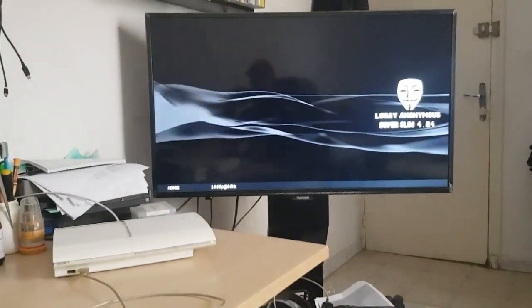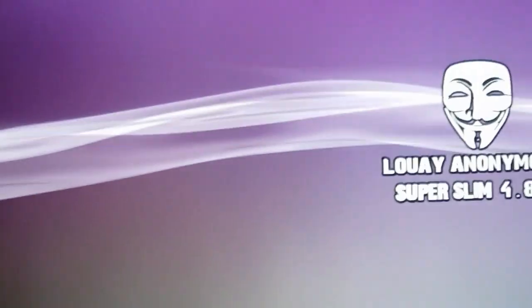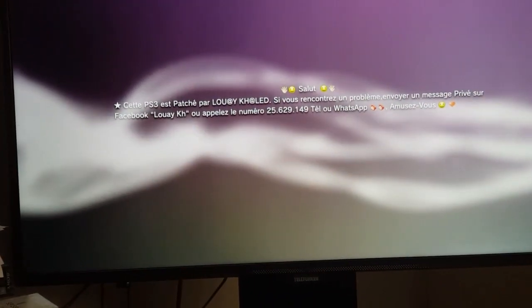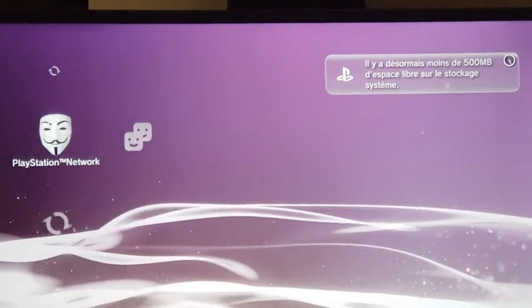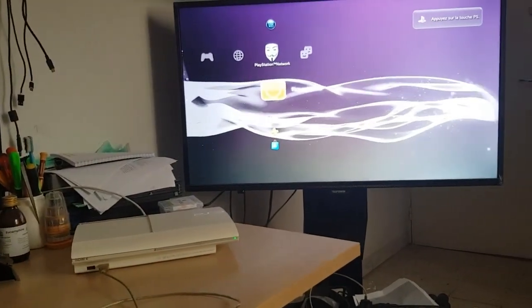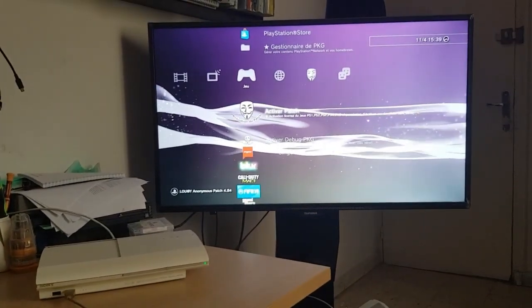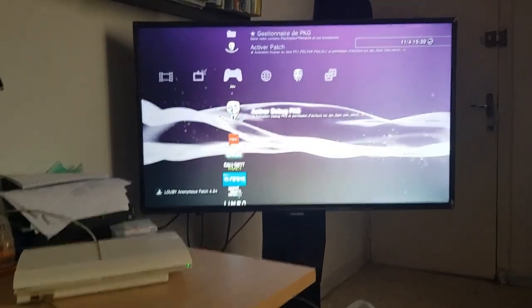Now we're going to start the PS3 with this super slim cold boot, with my modified text and the notification. As you see that cold boot — I'm going to activate debug and change the cold boot. We already tested the debug package with the dev flash mount.